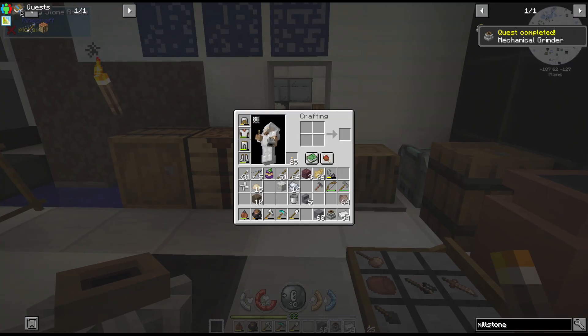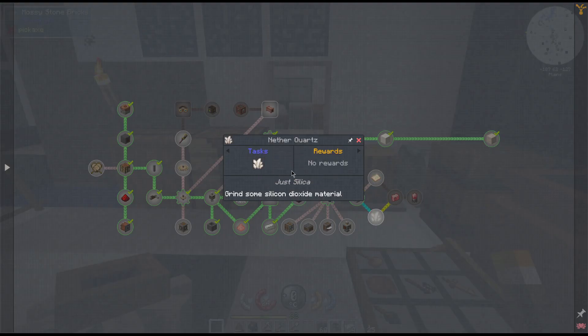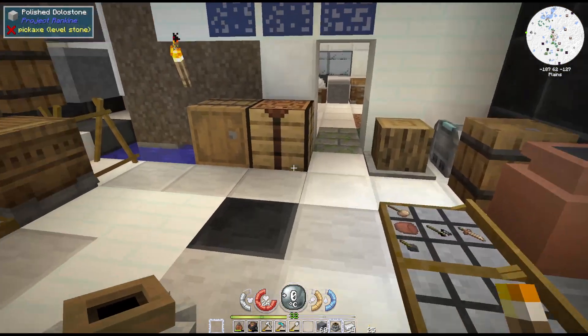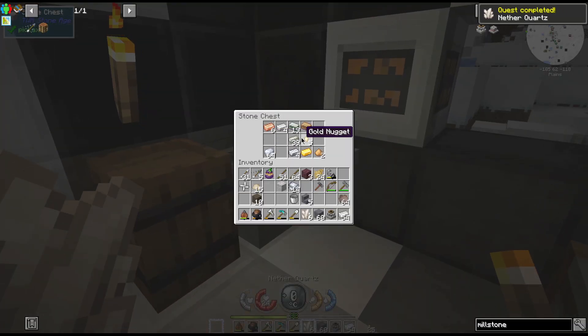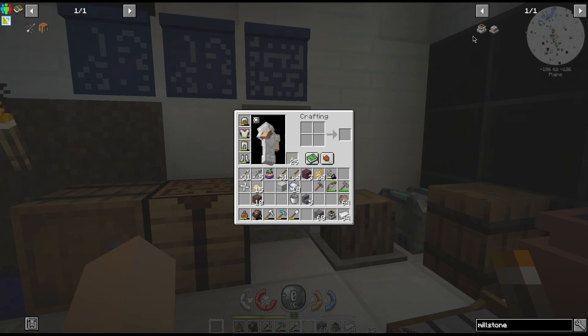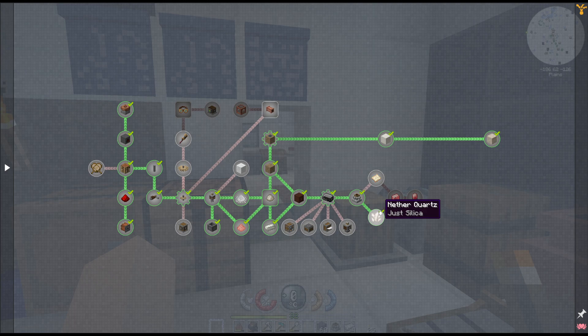Alright, so we have unlocked our mechanical grinder, which gives us nothing right now. We have sandpaper, we have nether quartz. I do believe we should still have nether quartz - I used a little bit for that comparator. There we go. The quartz we got from gold panning gravel, so that takes care of that part.